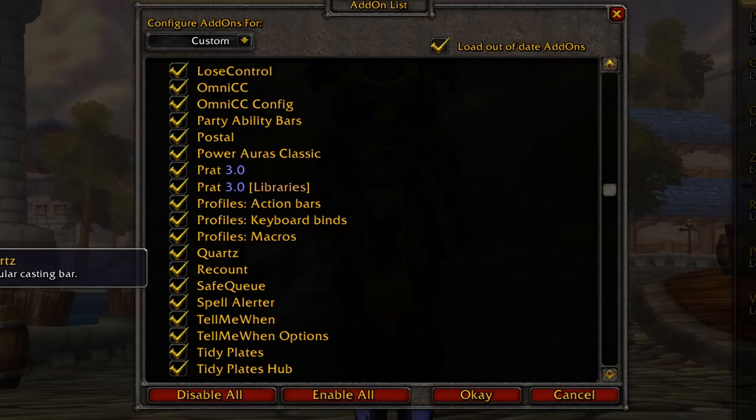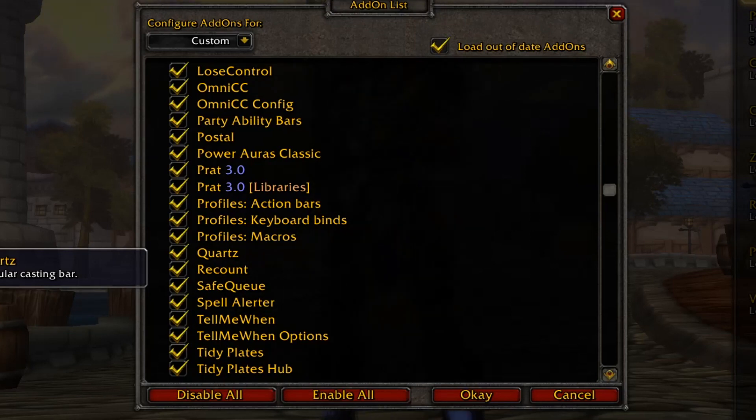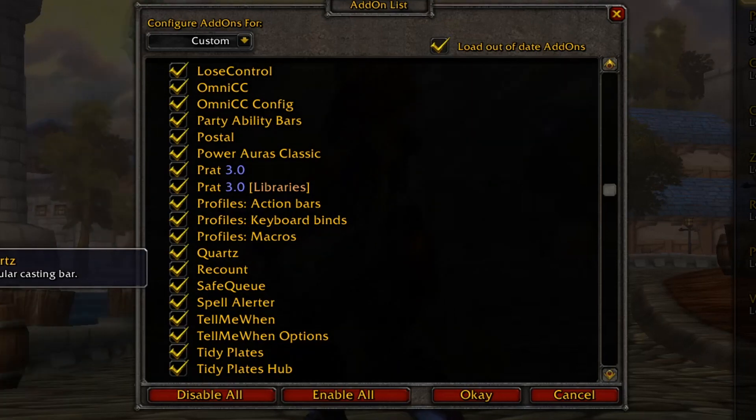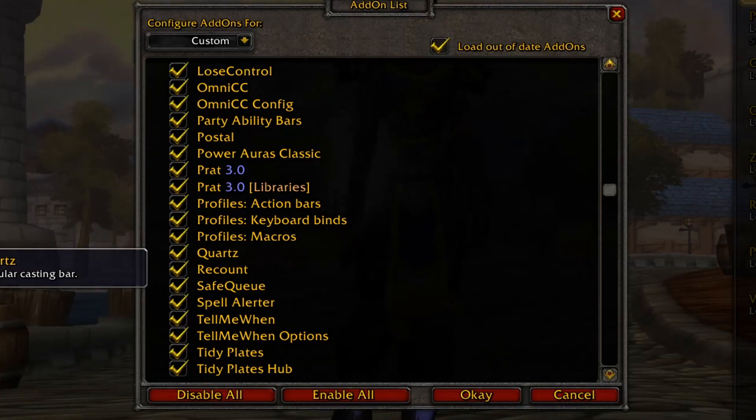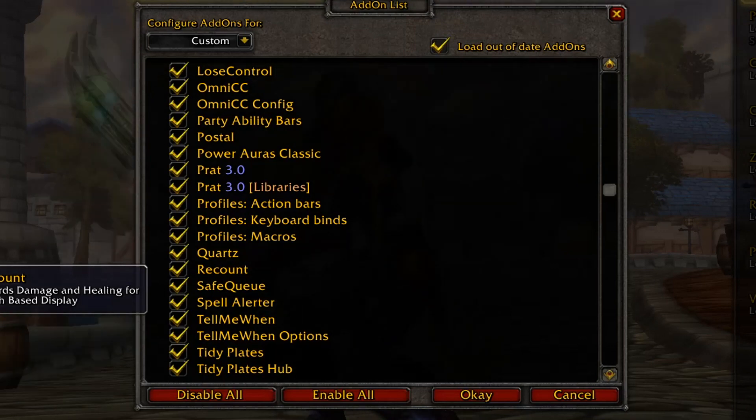Quartz is a great add-on that modifies the casting bars of yourself, your target, focus, and so on. You can place them wherever on your screen feels most fitting, and it's a much nicer bar than the regular one. Recount is the damage meter — it shows your damage, healing, your party's healing, and all those things.